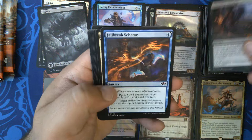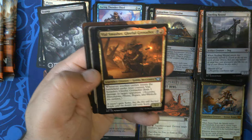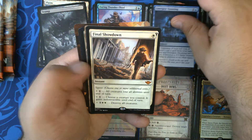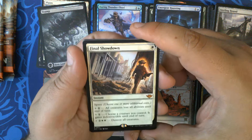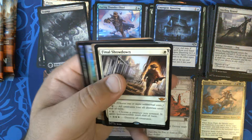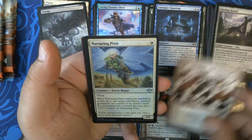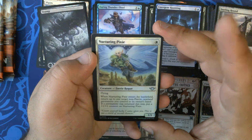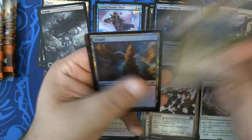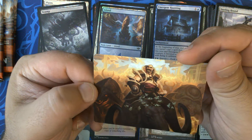Pack six — really good bundle so far. We have our commons, our uncommons. Final Showdown, very nice — one of the few instant speed board wipes that have ever been printed, number 11 — that is our first Final Showdown. I got a foil one during my second pre-release. We have Skewer the Critics, Nurturing Pixie — interesting one. Then a foil island and an art card for Bruce Tarl Roving Ranger. Very nice.